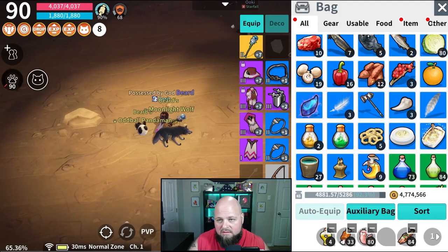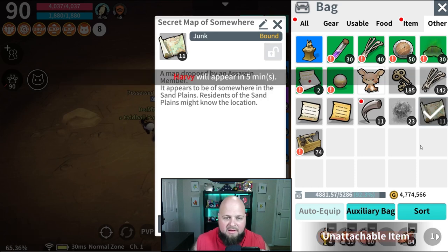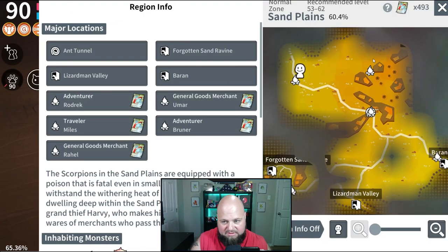This has to do with the Secret Map of Somewhere, which is part of a quest line. The part where I got stuck — and I think other people are too — is it tells you to find the Secret Map of Somewhere by talking to the residents of the Sands Plains. So I came to Sands Plains, went to all the different little areas, tried to find people to talk to, and no one answered. I talked to all five folks at different fireplaces and couldn't find the map.